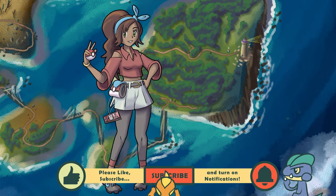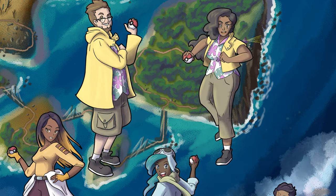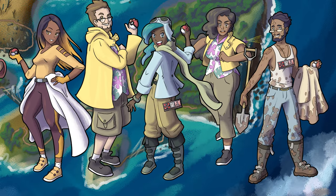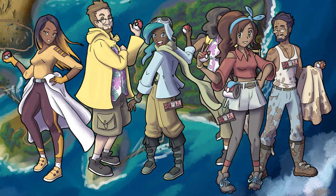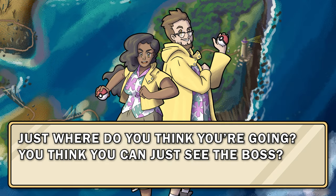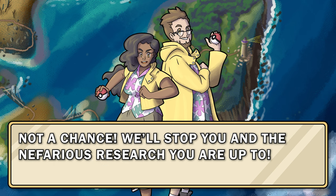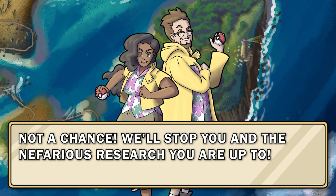Their tents and trailers are all set up around a tall lighthouse. The other researchers are busy battling Team Arc grunts all around you, so you're able to slip past much of the action and progress to the base of the lighthouse, where two grunts stand guard. Just where do you think you're going? You think you can just see the boss? Not a chance. We'll stop you and the nefarious research you're up to.